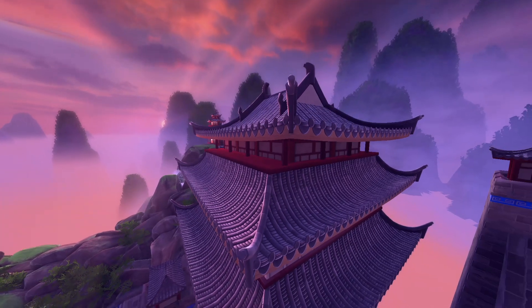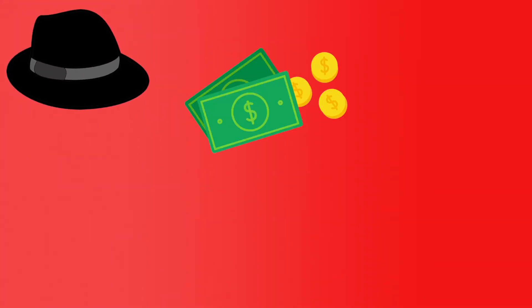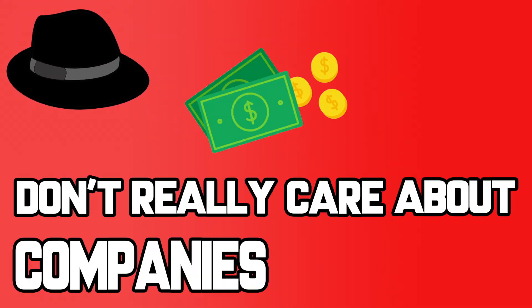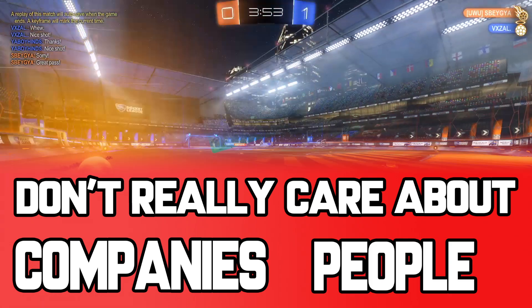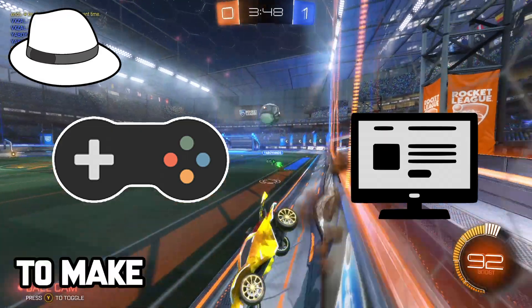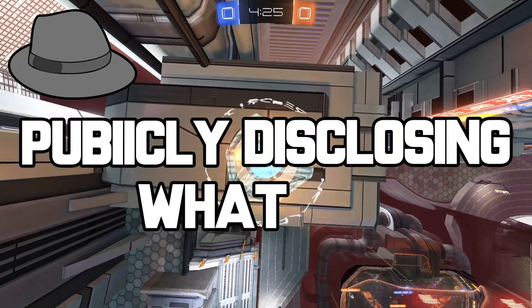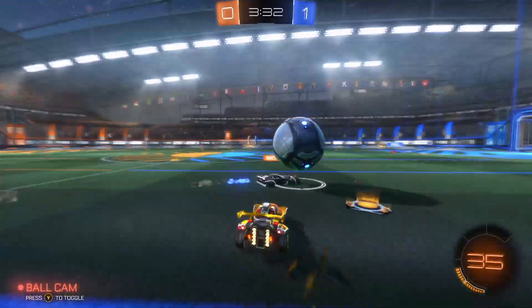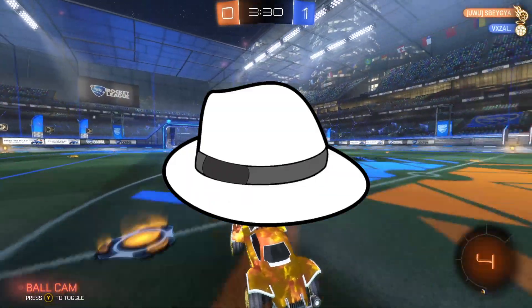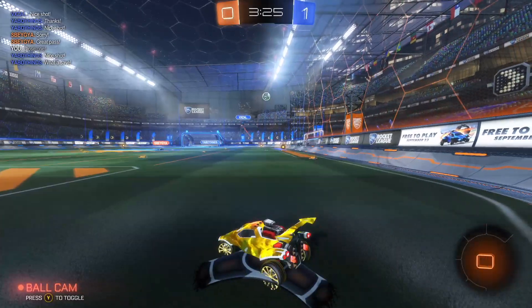The White Hat does have a more in-depth meaning than you think. The White, Black, and Gray hats refer to the different types of hackers. The Black hacker is just in it for the money and doesn't really care about the company or the impact on people. The White Hat is sort of the opposite — they test companies' games or systems to make sure they're not hackable. The Gray hackers are in the middle, hacking into organizations and publicly disclosing the problem. That's the reason why Psyonix decided to add the White Hat, because White Hat hackers are considered the good guys.